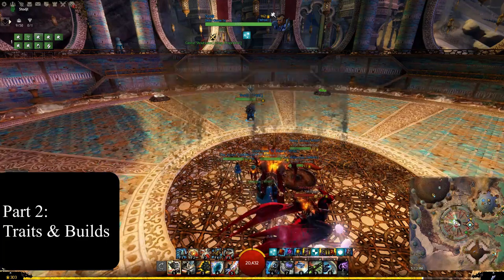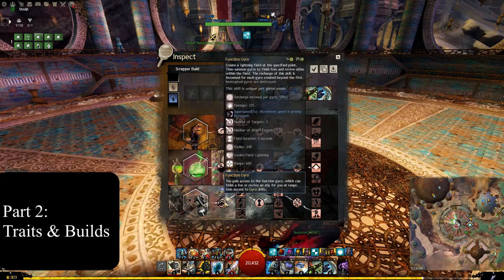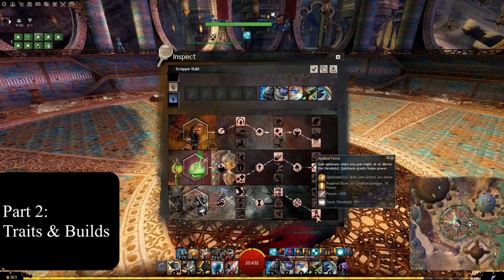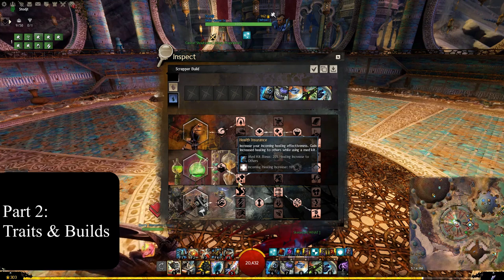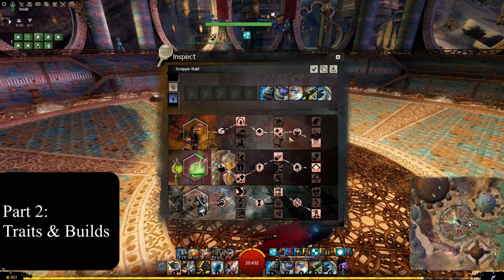Starting with the build itself, we use a combination of the Scrapper trait tree, Alchemy, and Inventions. In the Scrapper tree we take Gyroscopic Acceleration, Damage Dampener, and Applied Force. The Alchemy tree is Health Insurance, Comeback Cure, and Purity of Purpose. Inventions is Overshield, Soothing Detonation, and Medical Dispersion Field.